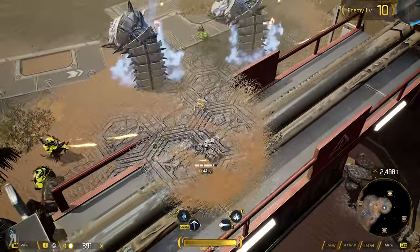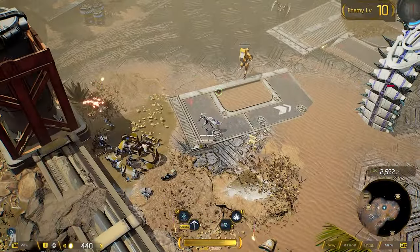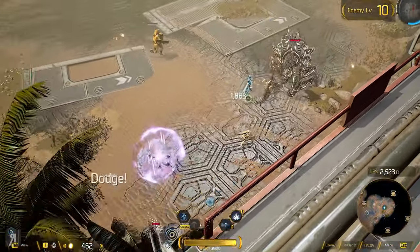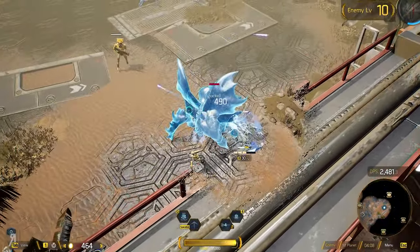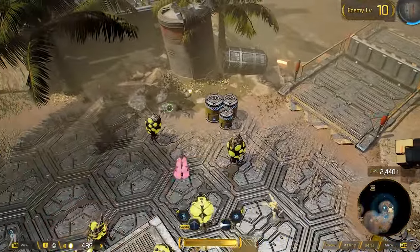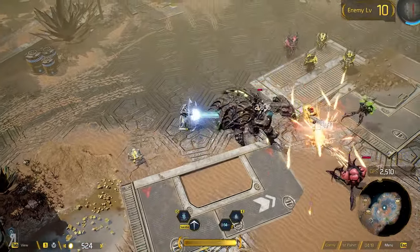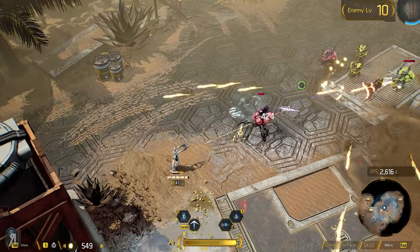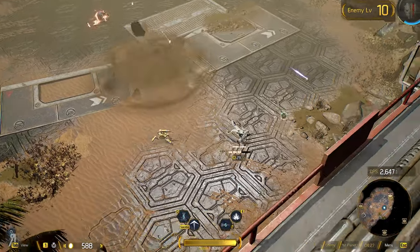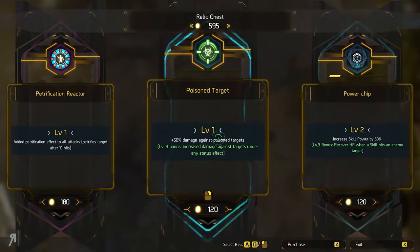I'm going to summon beasts again — there we go. They actually do AoE damage when they appear, so that's actually amazing too, because that means you can aim them in such a way that they are going to hit whatever enemy is right there.